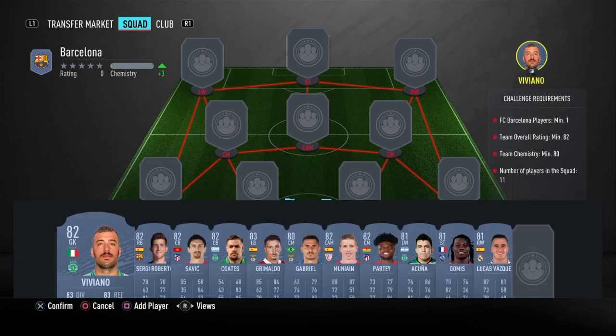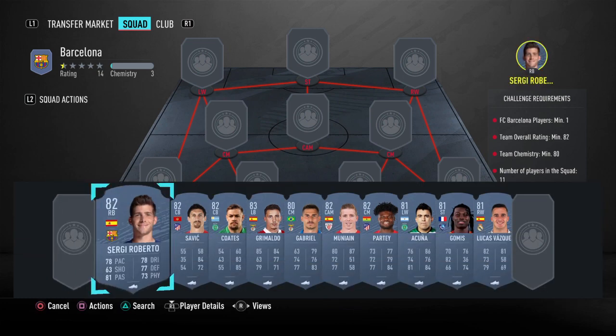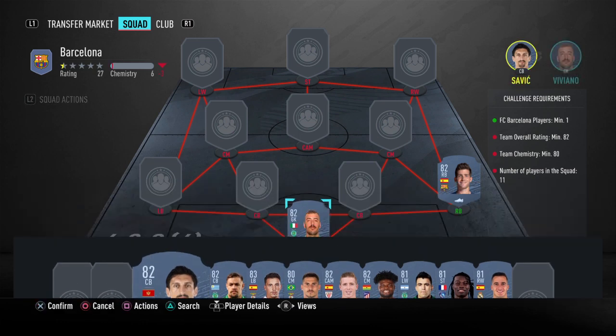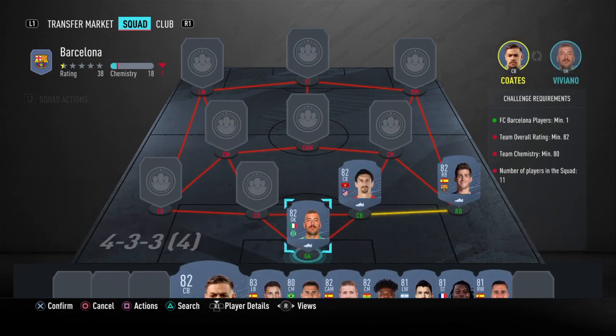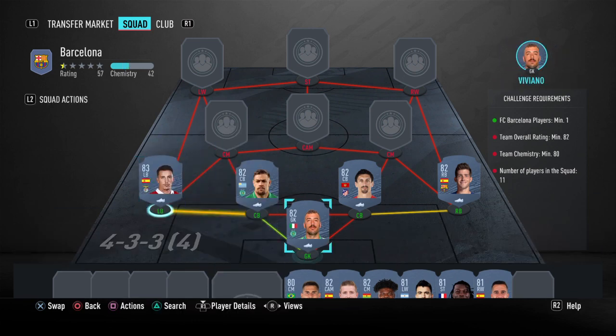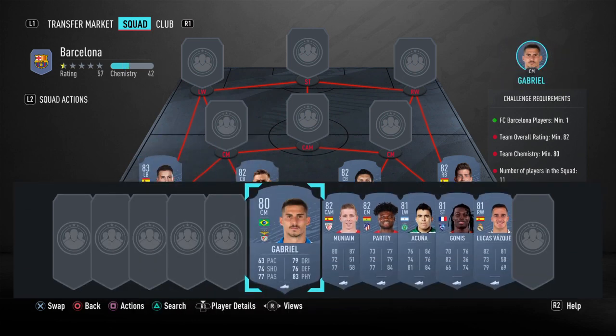As goalkeeper you need Viviano, your right back has to be Roberto, your two center backs will be Savage and Coates, and the left back will be Grimaldo.